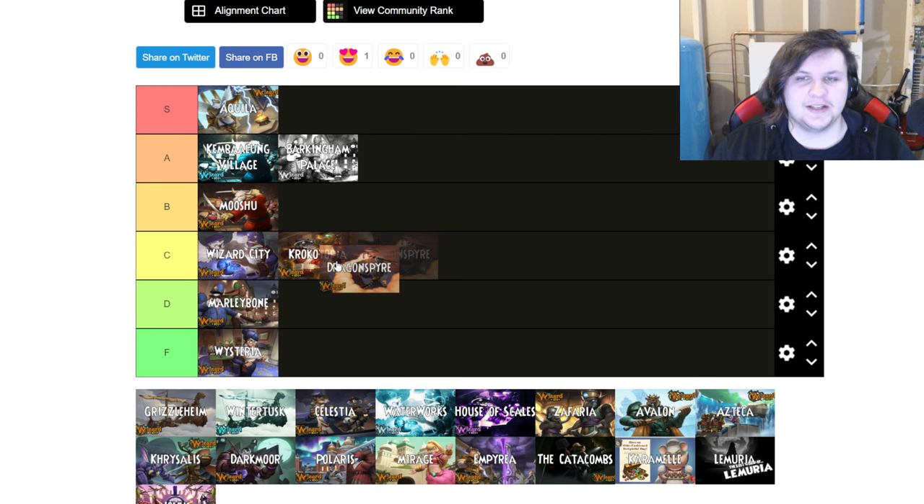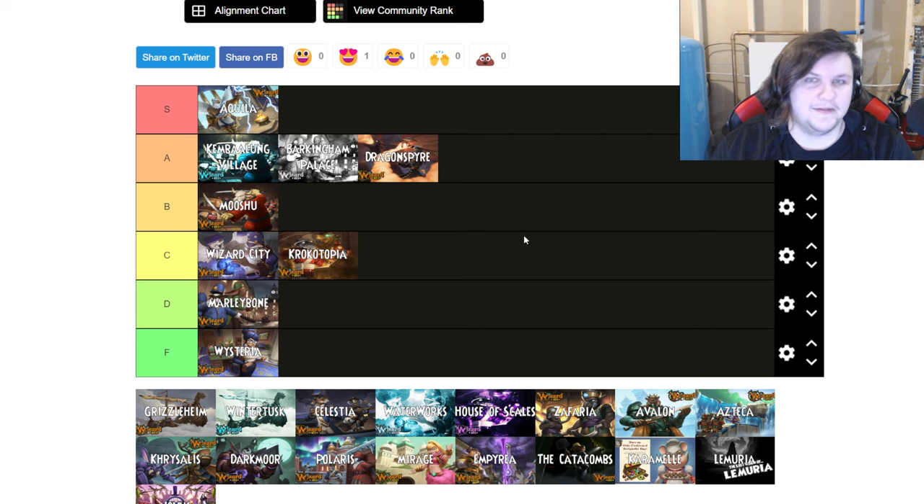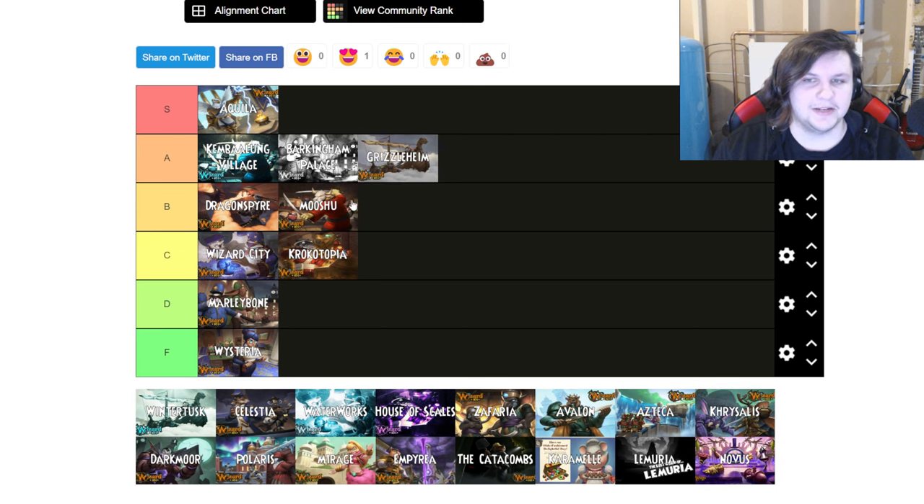Dragonspyre lands at high B tier — harder than Mooshu but not quite A tier. The main difference is that the hardest bosses in Dragonspyre are harder than the hardest in Mooshu: Malistaire has 8000 health versus Jade Oni's 6000. Dragonspyre is also longer, making it more mentally taxing. However, by this point you're getting really good gear, so the S-tier worlds are definitely well above Dragonspyre.